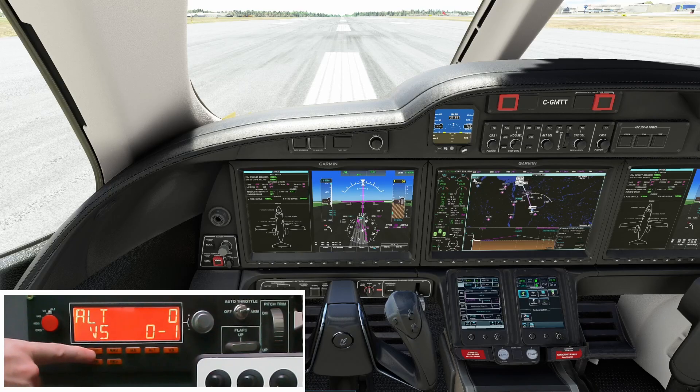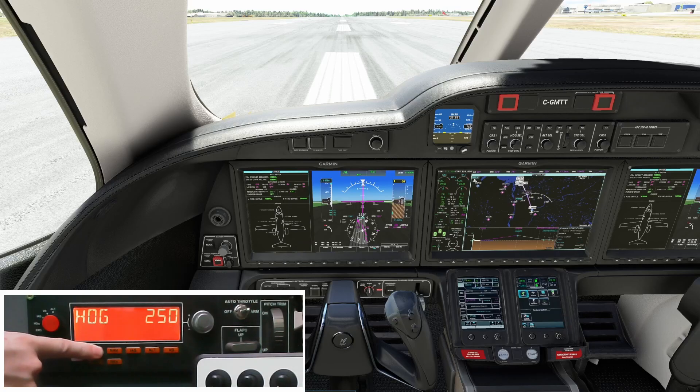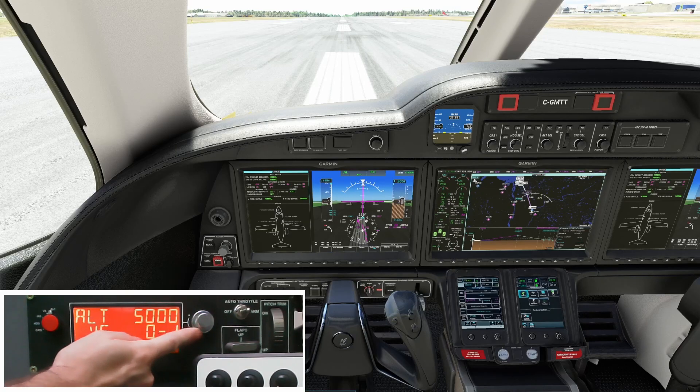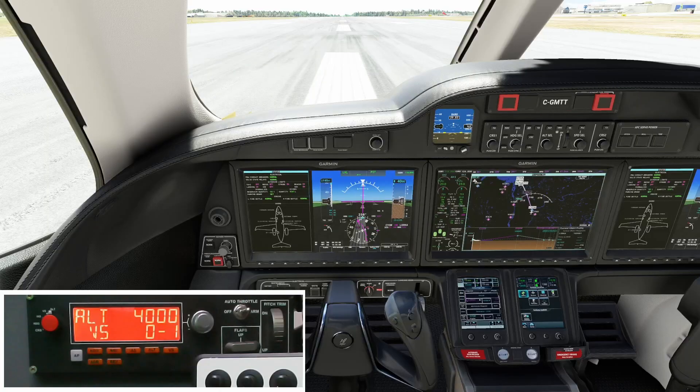First we'll dial our heading away, then hold down the heading button so that it syncs our current heading. On this departure you go up to 4000 feet in jet aircraft — the acceleration works well. So we set 4000 and we're going to fly runway heading, and of course we are going to use TOGA mode.